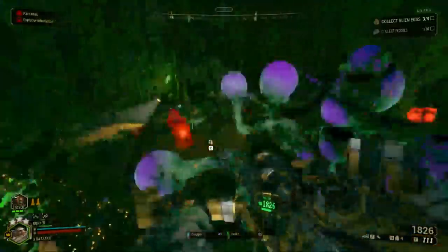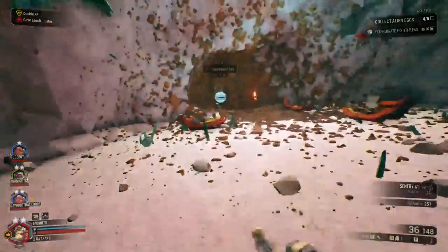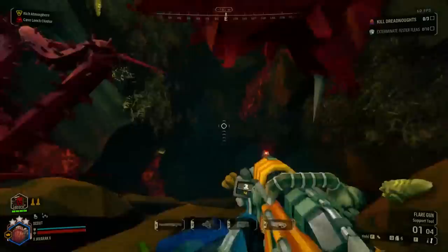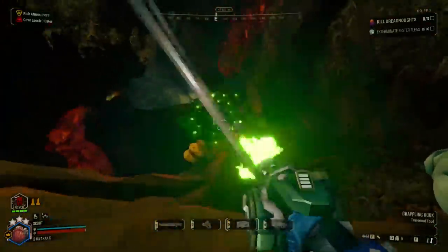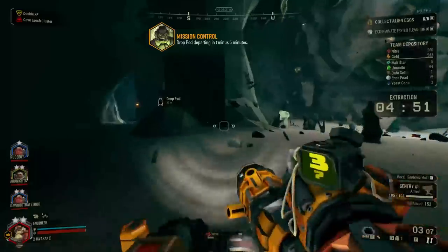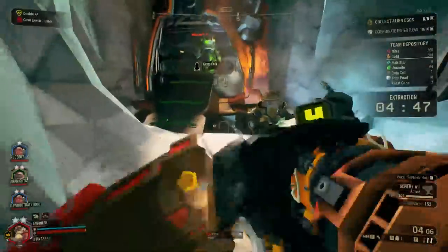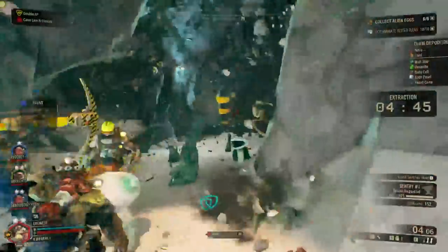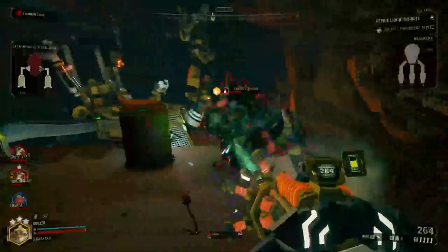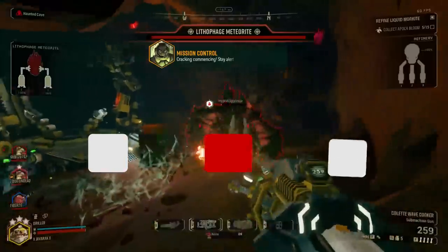What's up guys, Jay here and welcome to another DRG guide video. Today we're going to talk about something that is common to encounter but many people don't know the fine details of. We're going to go over the details of the different mutators that can happen when playing missions, talk about them on a base level, and then go through all of them and discuss how you can prepare yourself and some strategies to help manage them — the mutator system.